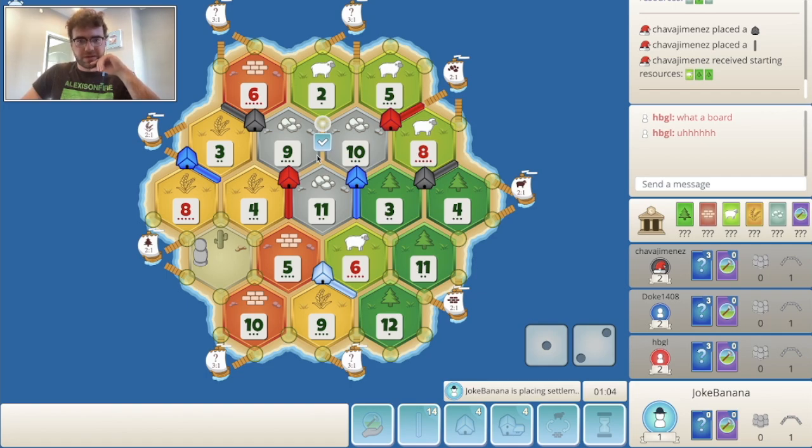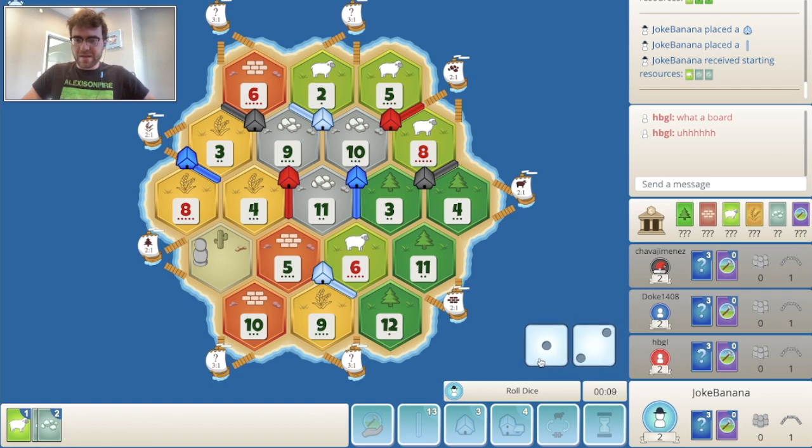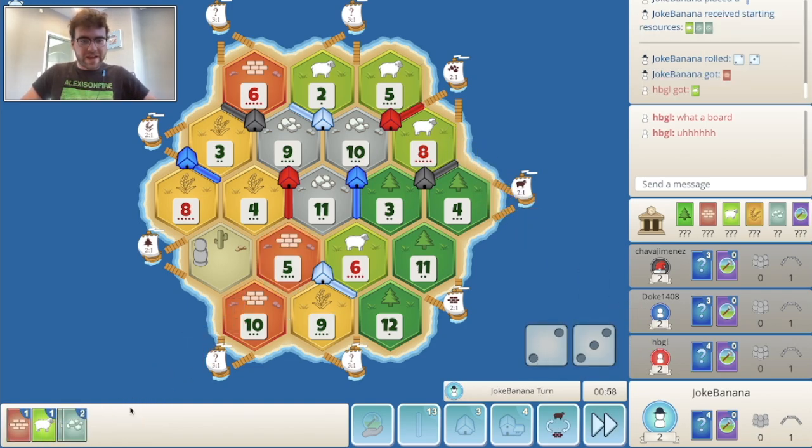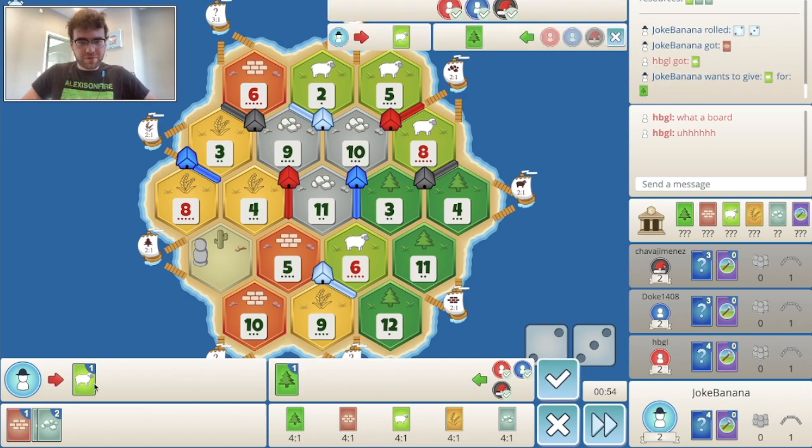Let's build our road going up here. First roll of the game is a 5. I'm going to be asking for wood here pretty much every turn.